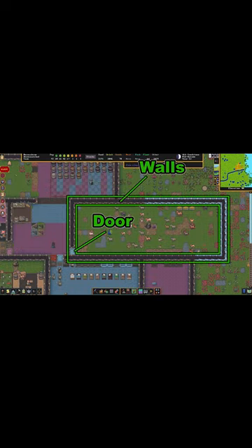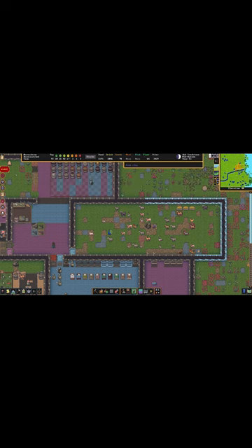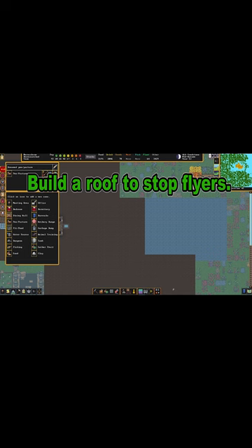Make sure your animals are walled off and behind a door. Keep in mind that even though there is a door, your animals can still bust out if there is an enemy. Flying enemies will fly over your walls and attack your animals, causing them to flee and disrupt your dwarves by making dwarves constantly bring animals back to the pen. Build a floor above them to keep this from happening.